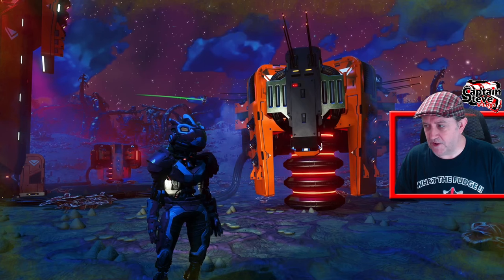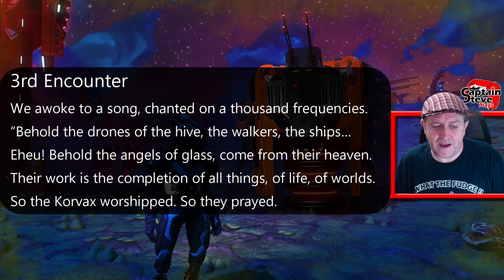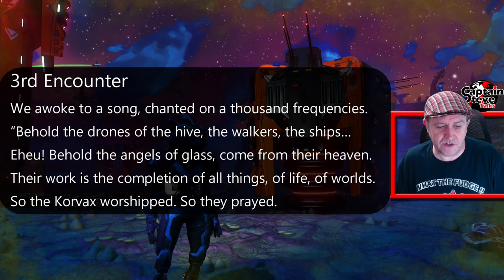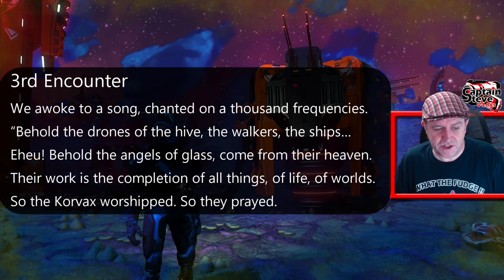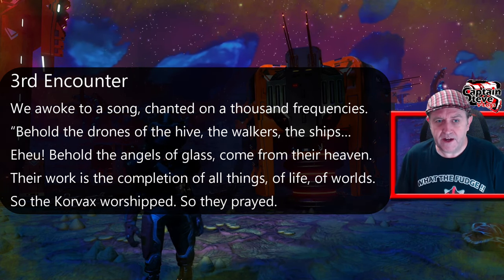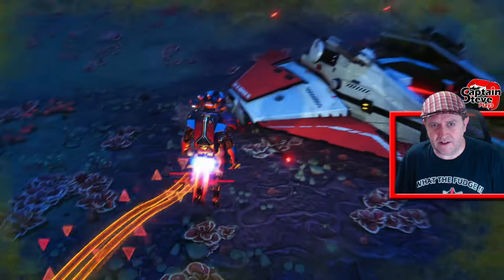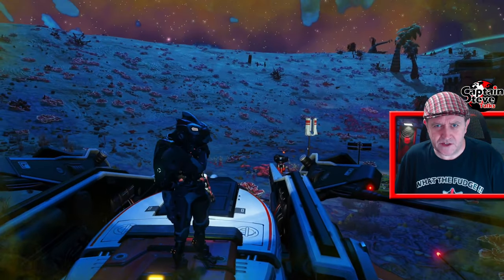So they've been given metal as flesh, as an outer casing or shell, but not given any other instructions by the Atlas of what to do — and then the Atlas became visible. Interesting concepts there. Third encounter: we woke to a song chanted on a thousand frequencies. Behold the drones of the Hive, the walkers, the ships. Behold the angels of glass, come from their heaven. Their work is completion of all things, of life of wells. So the Korvax worshipped, so they prayed. I wonder who they're on about — these angels of glass. Could they be these interceptor ships? I really don't know.